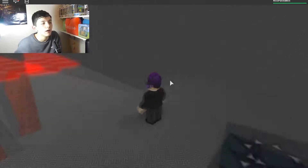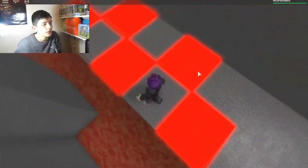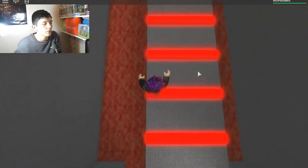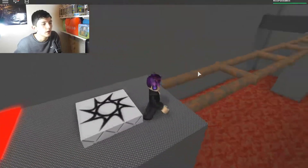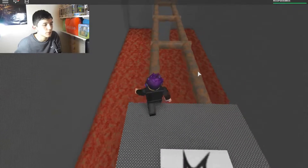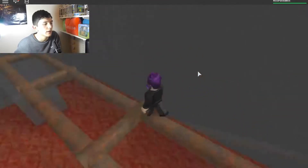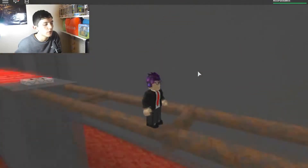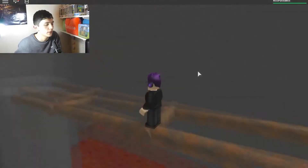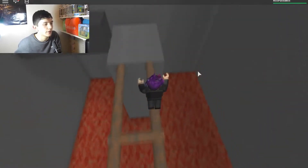Alright, where are we? We have to avoid these checkers. Jump, jump, jump, jump, jump, jumpy jump. We have to find which ones are safe to cross over. It's this one, and this one, and this one, and next one, this one, and this one. There we go — I think we're out of here.